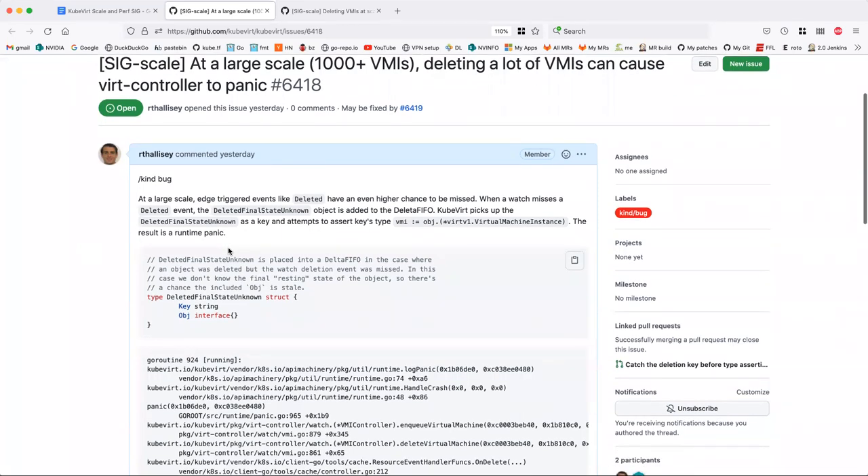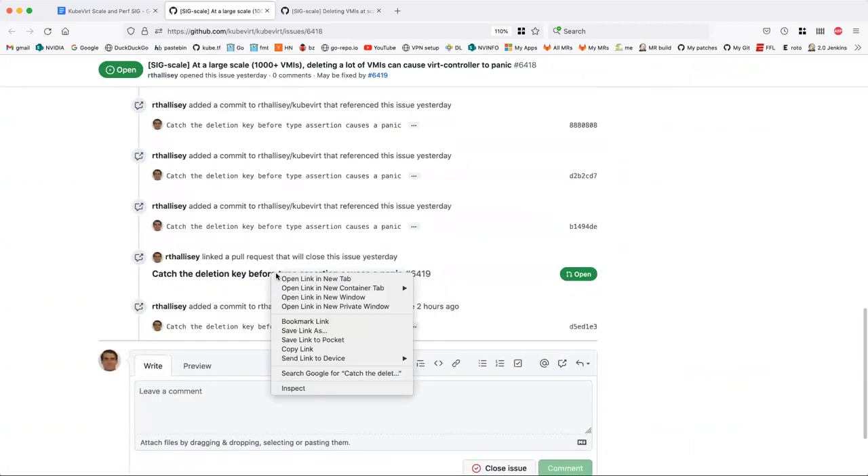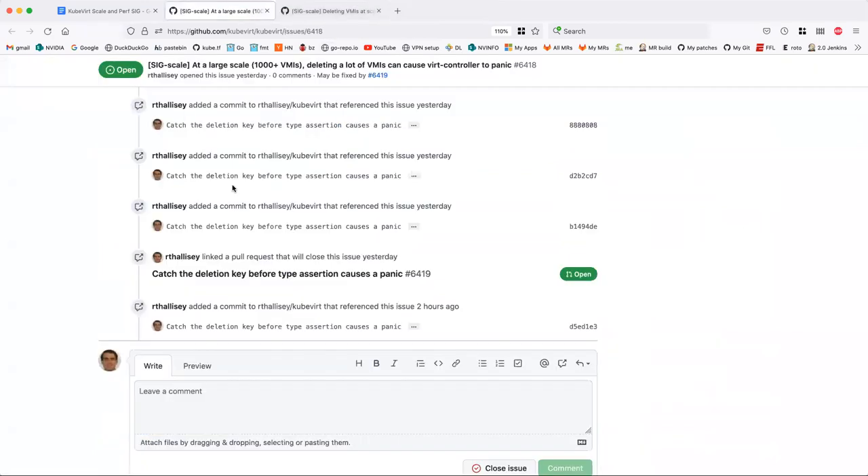It expects a VMI type, tries to do type assertion on it, and it causes a runtime panic. There are two VR controllers, and they basically would alternate between panics. It sort of eventually healed — perhaps the 'deleted final state unknown' key was eventually flushed and the panics went away. There's a PR open to fix this one, and Roman has already reviewed it.